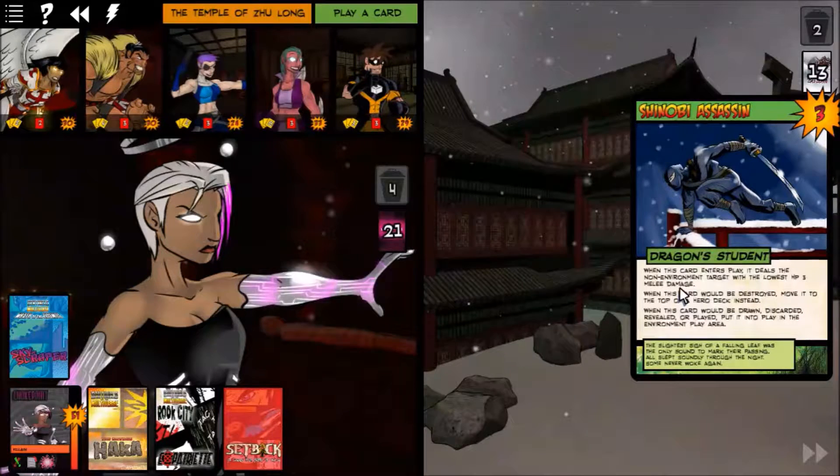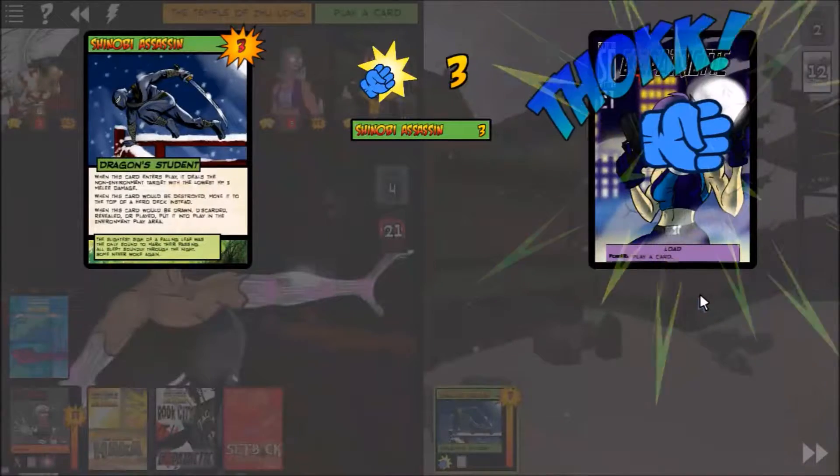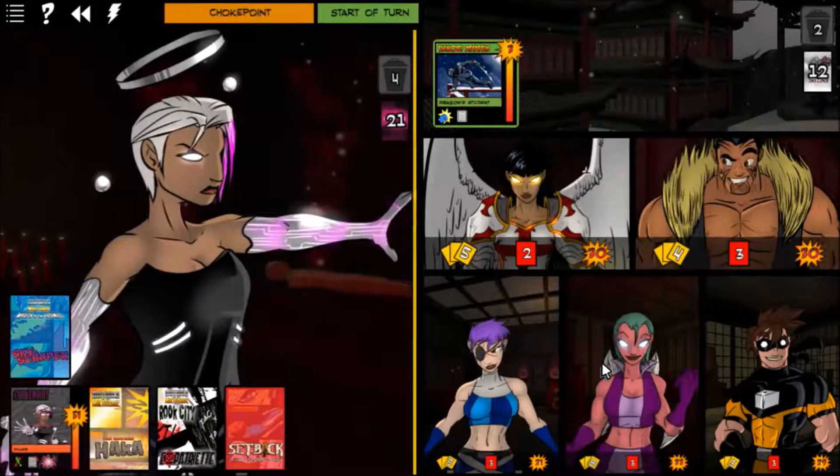A Shinobi Assassin comes into play — he's bad. He'll enter, deal three damage, and when killed he goes on top of a hero deck. When that card would be drawn, it reveals and goes back into the environment play area. So our best bet is to just leave him in play. He hits Expatriate, and now we want to leave him alone.